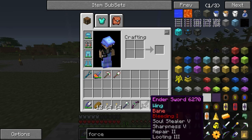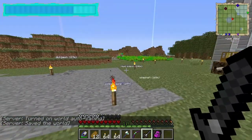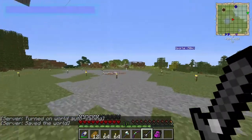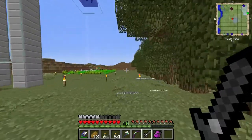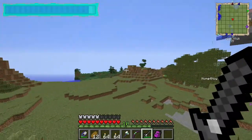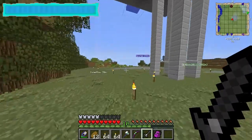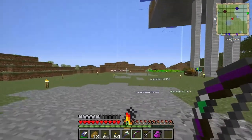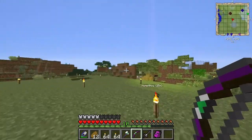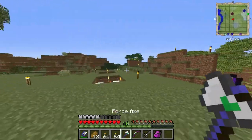The sword also has Repair so it fixes itself automatically. Most importantly it's an ender sword — if I Shift and click, I teleport in the direction I'm looking. It's like having free ender pearls. I'm not sure what the Ender effect does on the bow, but I think it teleports mobs to a different area. Swiftness on the bow lets you shoot faster.